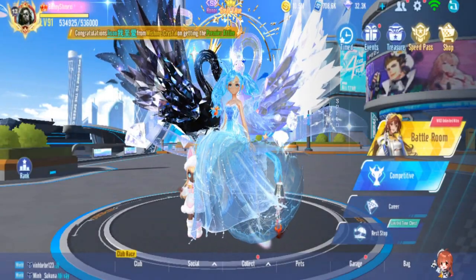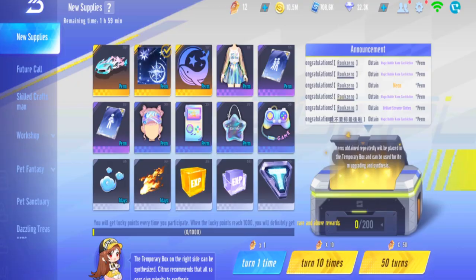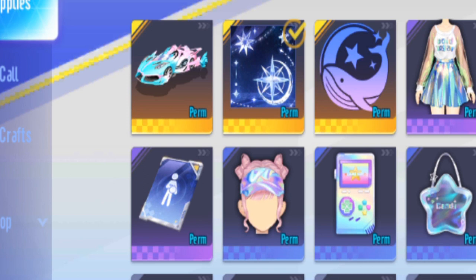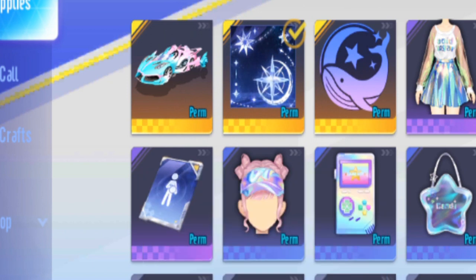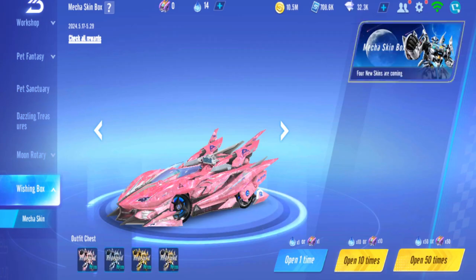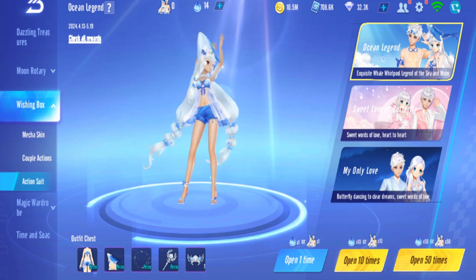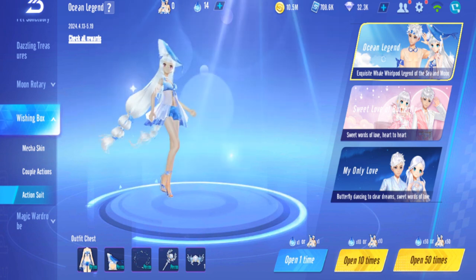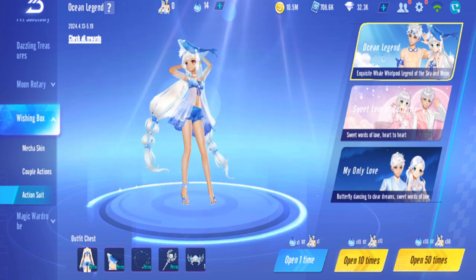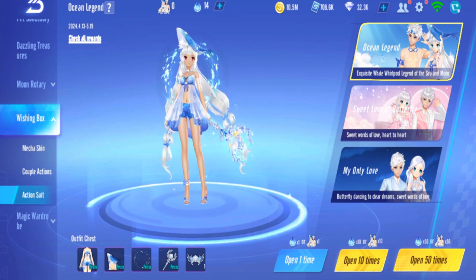Okay guys, I'm back in Garena Speed Drifters, we're gonna do another gacha. We'll be doing another new supplies gacha but this time there's only two gold stuff that we need. We already have one from the previous one, and we'll also be doing the wishing box, the action suit, and the ocean legend costume for both genders. So straight away we'll be doing the ocean legend gacha. My prediction is gonna be 300 something, just like workshop cars, so let's begin.